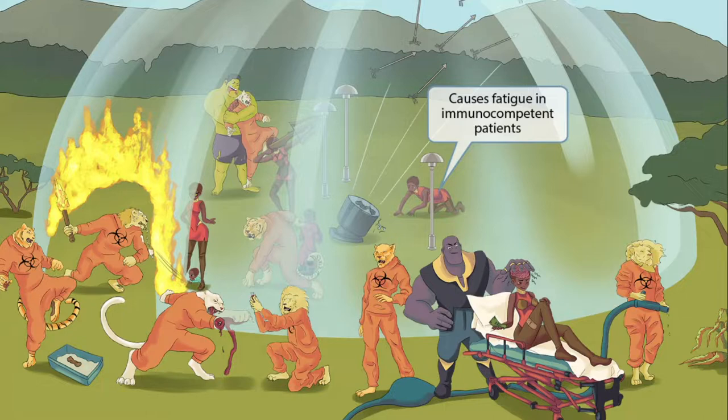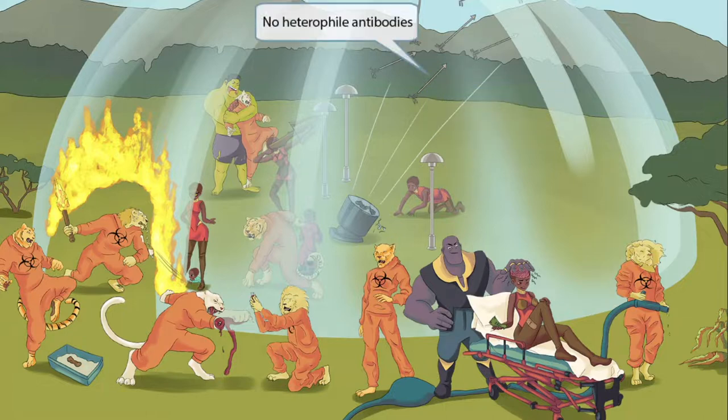So to summarize: infected patients with healthy immune systems will have pharyngitis, fever, and fatigue. These symptoms are strikingly similar to EBV or mononucleosis infections. Because they are similar, toxoplasma patients often get a monospot test, which is of course negative since they don't have mono.